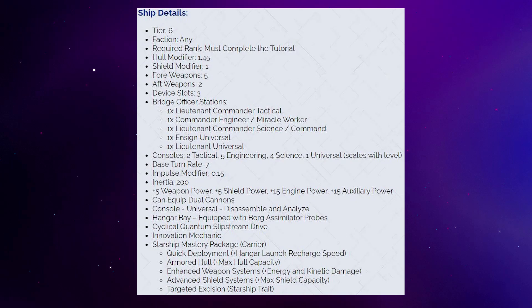It will be able to equip dual cannons. The ship details in the blog implies this only has one hangar bay, which was annoying, but if you go down to the description of the new pets it does confirm two hangar bays — yet another blog that is the victim of weird formatting decisions. The number of hangar bays should have been included with the ship details, not tucked away in the description of the new pets. Come on guys, it's been almost 14 years — we should know how to do a stats blog at this point.